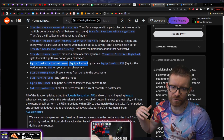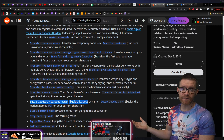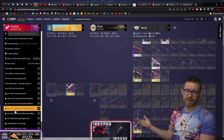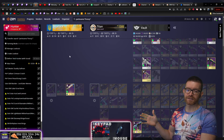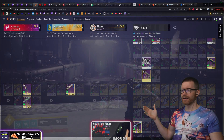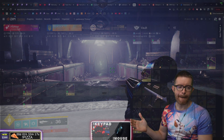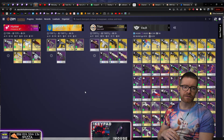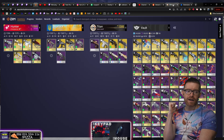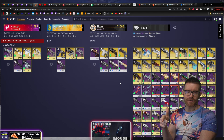You can also do farming mode and max power loadouts in DIM. If you don't know what loadouts are, you can create loadouts — not equippable until you're in a social space or in orbit. I'm currently in a solo flawless master Duality run, so none of this stuff is equipping, but you can still move stuff over. Check the description for the links and get to transferring with your voice.